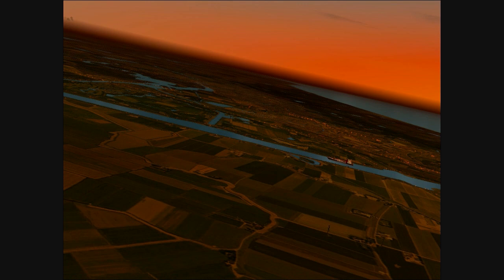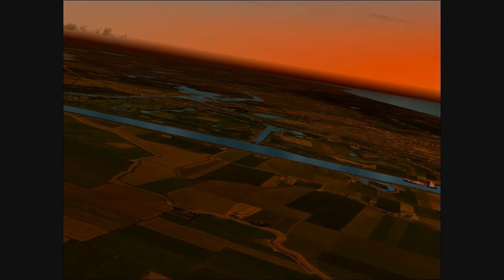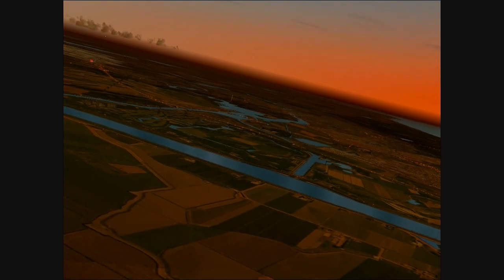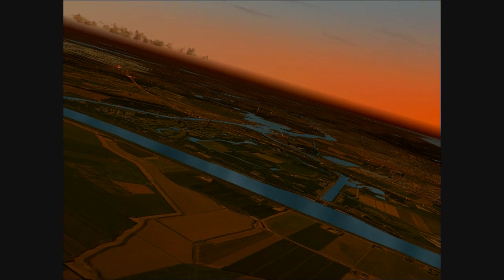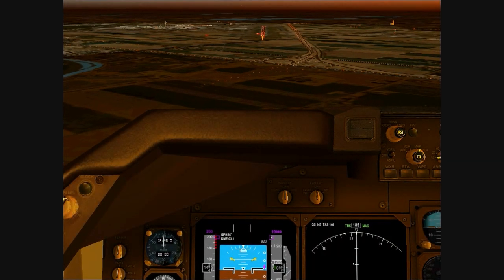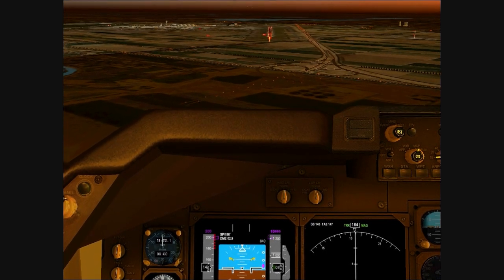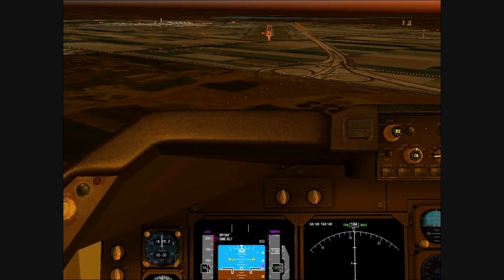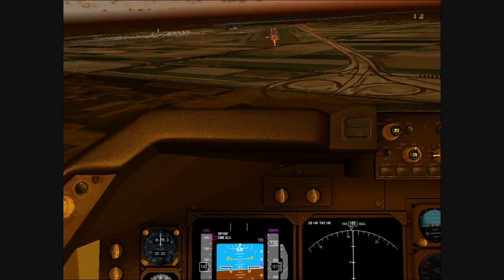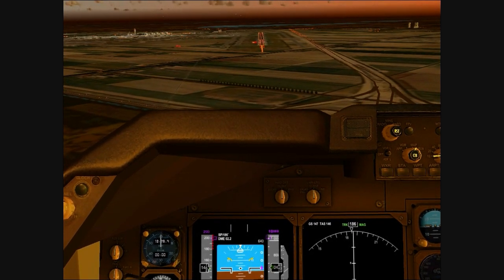Maybe the best moment to visit the scenery is at dusk, where you can see the highways very well with the cars driving on them. There are actually no real cars, only little lights which drive over the highway, but it looks very cool on the approach. We're now on final approach on runway one left center and you can see all the cars and the very nice runway lights of the scenery. Especially when you fly over the highways it looks very nice on the approach.